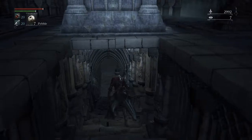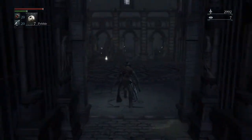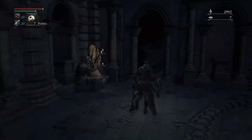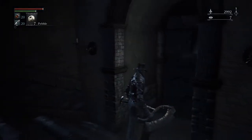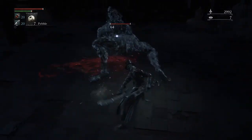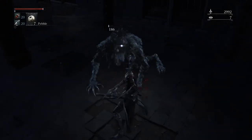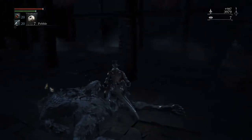If you come down here, you'll come upon this item: a Tempering Blood Gemstone, which you can now put on your weapon — I think that gives like 0.7 physical attack. And then there'll be this wolf. Now that you're a little farther in the game and there's only one of them, these wolves aren't too particularly hard to take down. Just a couple of normal attacks and a heavy attack will take them down.